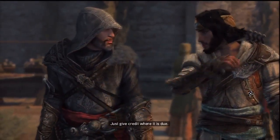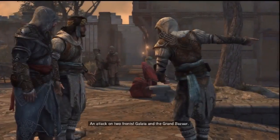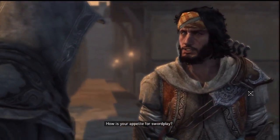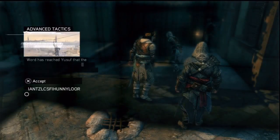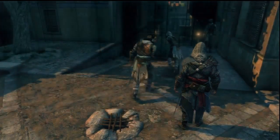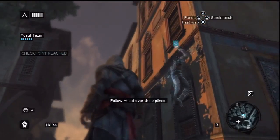I am impressed. My brothers in Rome — I would like to give credit where it is due. Yusuf reports an attack on two fronts: Galata and the Grand Bazaar. Every day the same bad news. How is your appetite for swordplay? I do what I must. Word has reached Yusuf that the Templars are attacking two separate assassin dens. Follow Yusuf while he conceives a plan. Perform a zipline assassination — ooh!